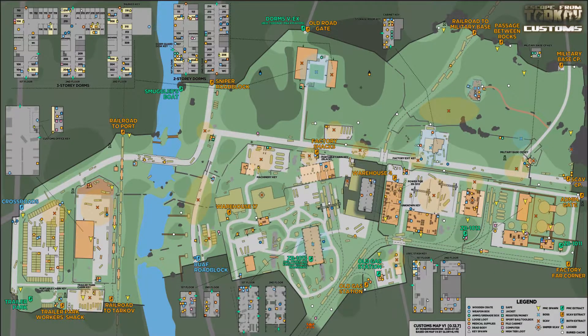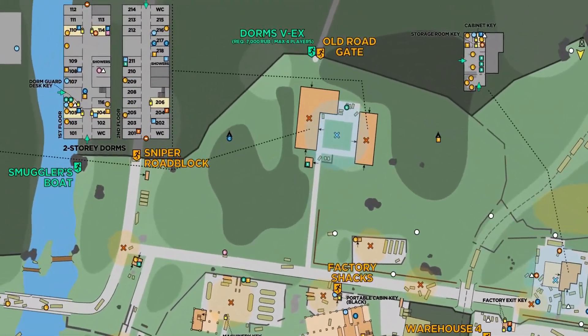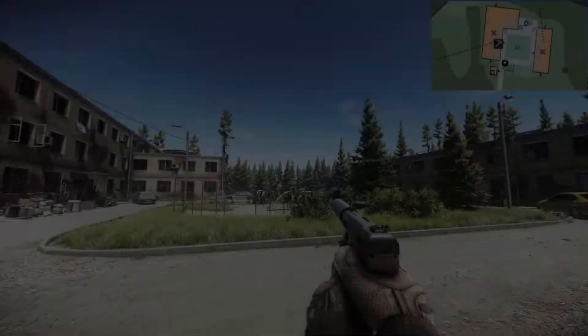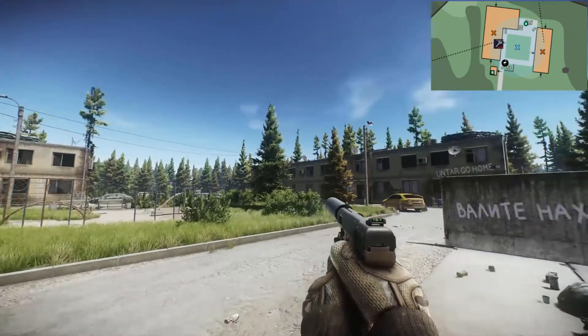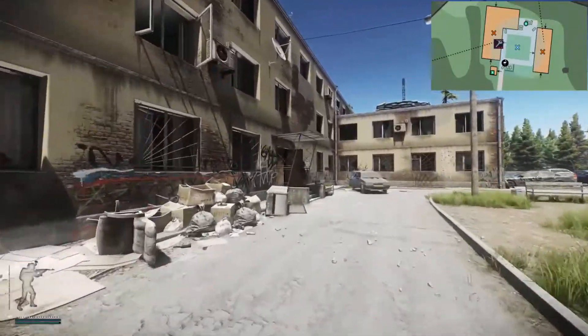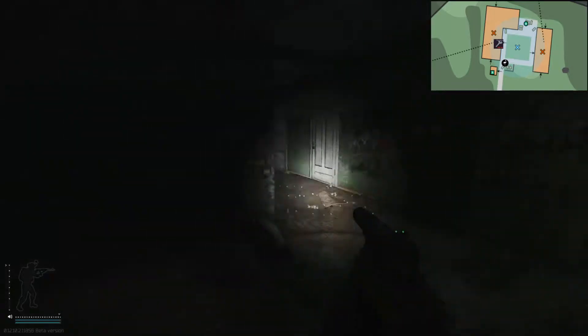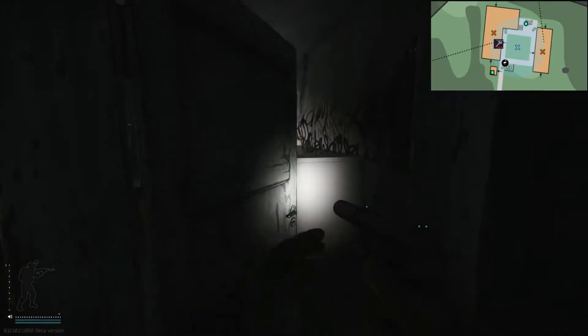Now we can take a look at where the factory exit key spawns. Both of the factory exit key spawns are on the map customs. The first spawn that we'll be looking at is the spawn inside three-story dorms on the south side of the map. We'll start from outside of the dorms near the dumpster and head into three-story dorms using the front door. We then take a sharp left and open the door to the guard desk, and the key will spawn next to the broken TV.